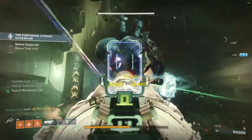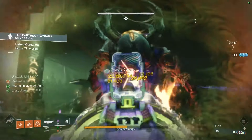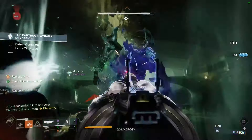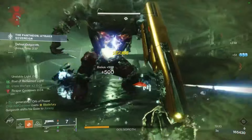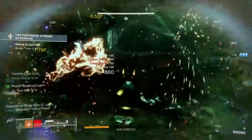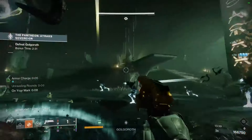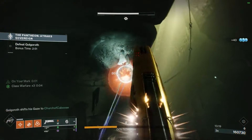Be mindful of the Unstable Light debuff that will affect 2 of your teammates down in the pool. You'll know this because you'll get a debuff in your left side bar and your screen will also turn green. You'll need to run out of the pool so that you don't detonate on your teammates — instead you will explode at Golgoroth, doing massive amounts of damage.